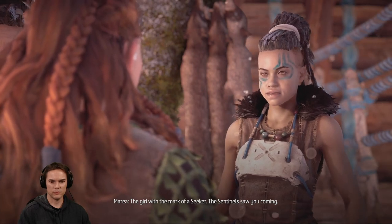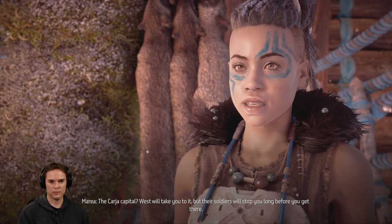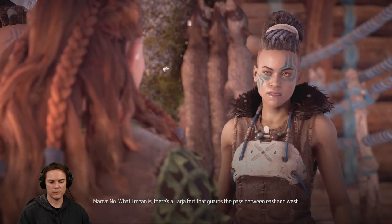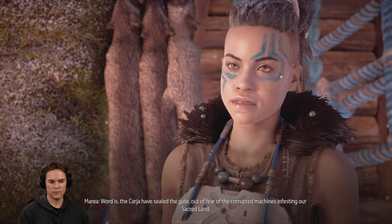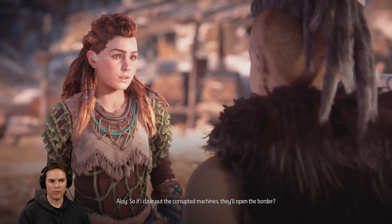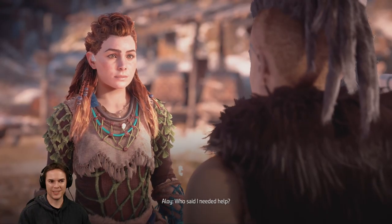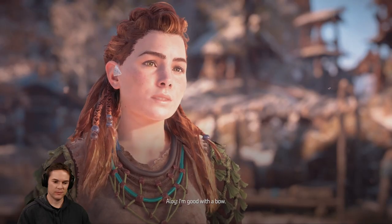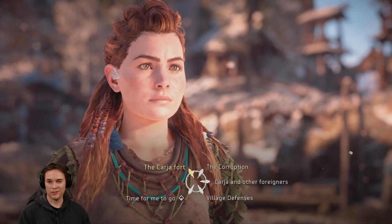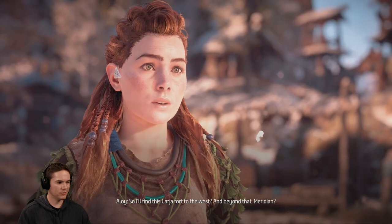The girl with the mark of a seeker. The sentinel saw you coming. You're Marea. Varl told me you'd know the way to Meridian. The Karja capital? West will take you to it. But their soldiers will stop you long before you get there. They can try. What I mean is there's a Karja fort that guards the pass between east and west. Word is the Karja have sealed the gate out of fear of the corrupted machines infesting our sacred land. So if I clear out the corrupted machines, they'll open the border? I suppose. But I can't spare any braves to help you. Who said I needed help?